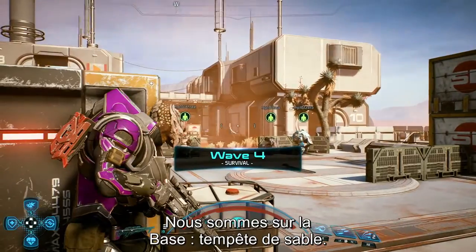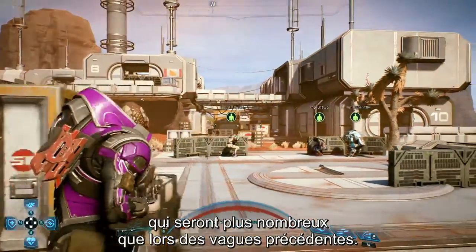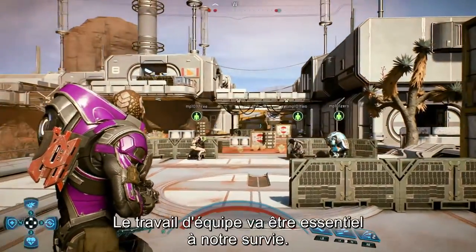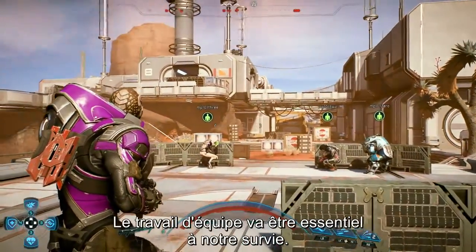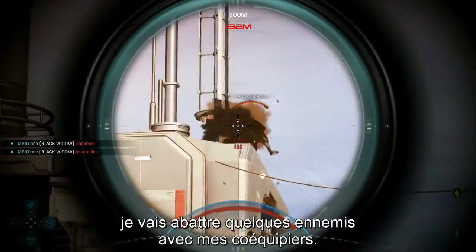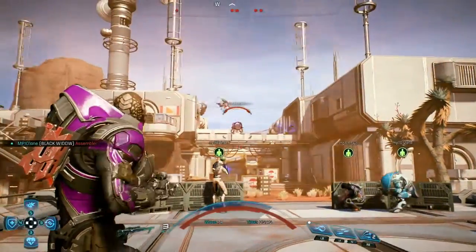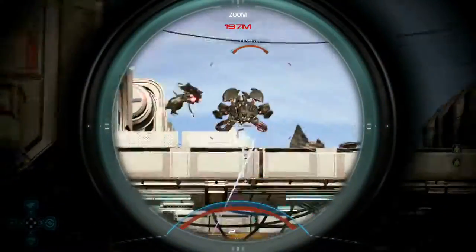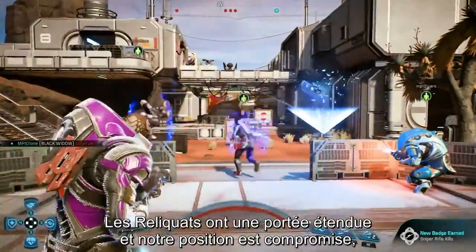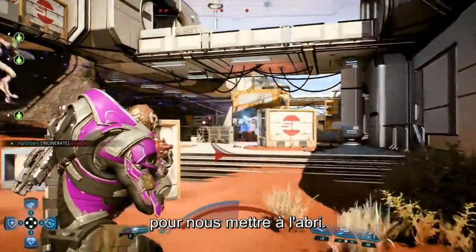Here, we're on Firebase Sandstorm. This is Wave 4. We're taking on the Remnant, which will be arriving in greater numbers than in previous waves — we'll need to work as a team if we want to survive. Wielding a Black Widow Sniper Rifle, I'll pick off some enemies with my squad mates. The Remnant have excellent combat range and our position seems jeopardized, so we're going to rush ahead into the buildings where we aren't so exposed.